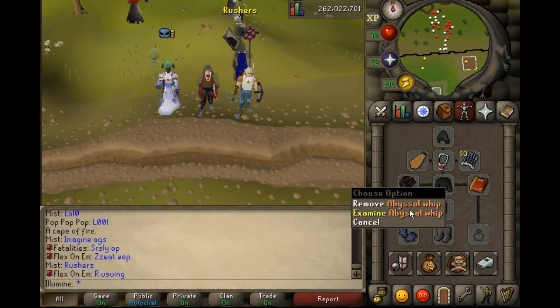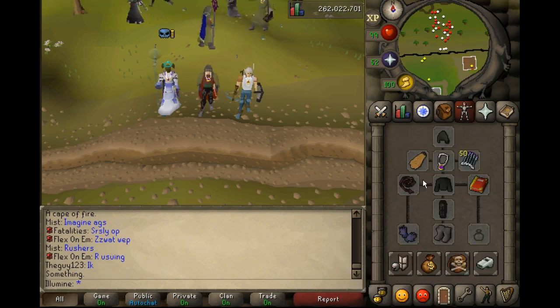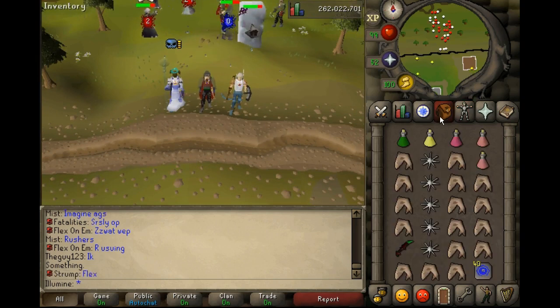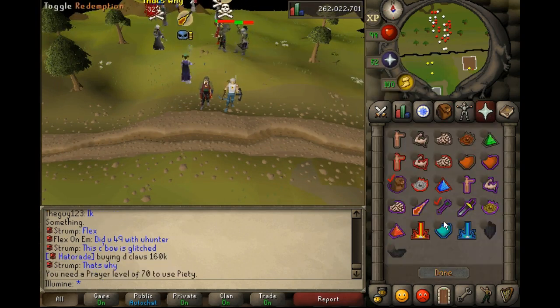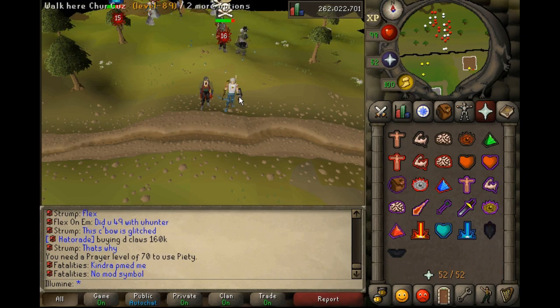What I got going for you today is we've got ourselves the pure setup with the abyssal dagger spec and the abyssal whip. I haven't used this yet, so I really want to see how good this is. They also added a new hunter's crossbow into the game, so that should be pretty interesting to see how good it is, but yeah, we're gonna find out.